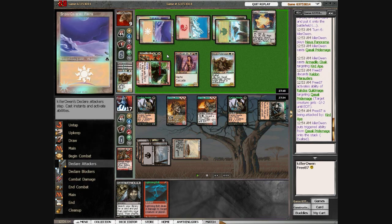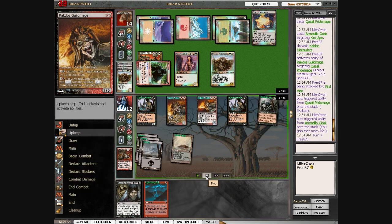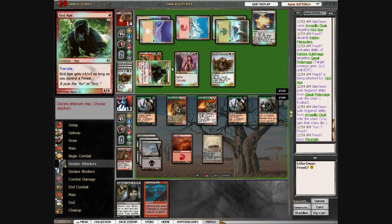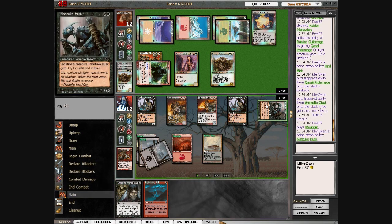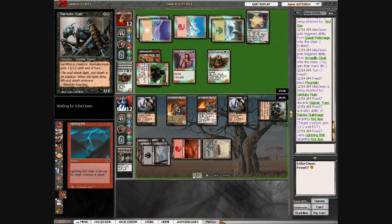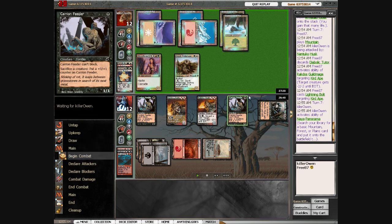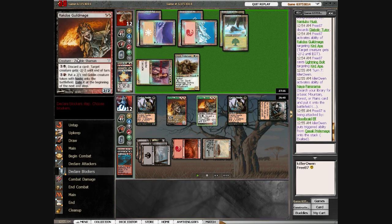Here he makes pretty much all my attacks useless because he gains back 5 life. Luckily, I hit a Mountain right here, so I can go ahead and kill the Curd Ape. I kill it now. I go ahead and attack with Nantuko Husk first, but I kill the Curd Ape now just because I'm worried about Vines of Vastwood. He's got 1 card left, and he goes ahead and attacks with Bloodbraid Elf, which is a correct play because I can just kill it next turn.